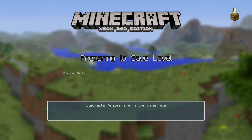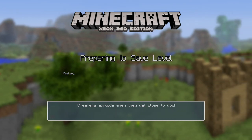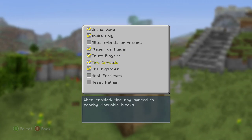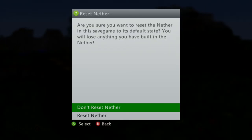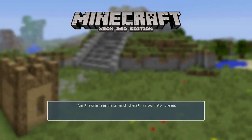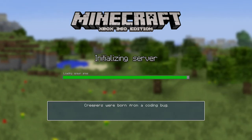Once you've done that, simply exit out of the game and let it load up. Essentially, head back over to the main menu. Once you've done that, go to more options and click reset nether. It's going to say are you sure you want to reset the nether - scroll down and click reset nether.